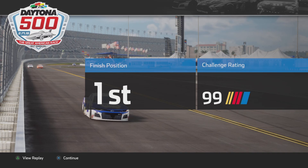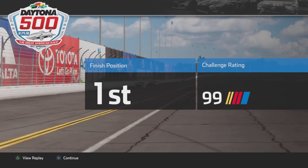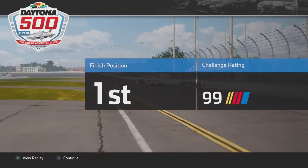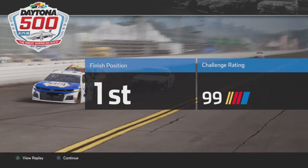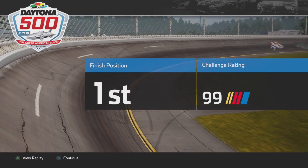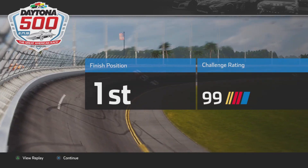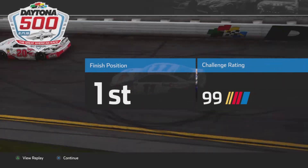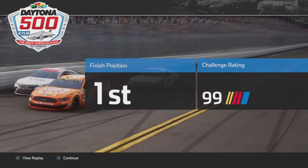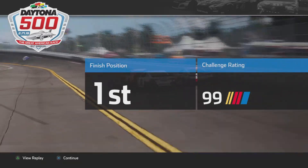I do manage to get the challenge done. It is pretty crucial that you push Newman up to the front, because if you do not push Newman you will not get this challenge done. And make sure your driving aid is on Expert — if it's not, there's no way you're going to be able to catch Chase Elliott; it's pretty much impossible.